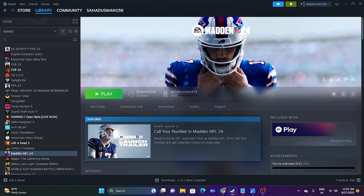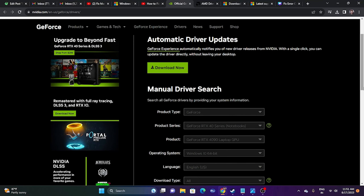Next, update your graphics card drivers. Links will be provided in the description for both NVIDIA and AMD users. For NVIDIA, go to the GeForce driver page, select your product type, product series, operating system, and language, then click search to get the latest driver — for example, version 536.99 released August 8, 2023. For AMD, select your graphics card details and submit to get the appropriate driver for Windows 10 or 11. Download, install, restart, and try launching the game.